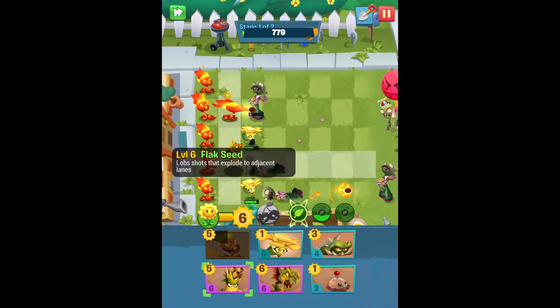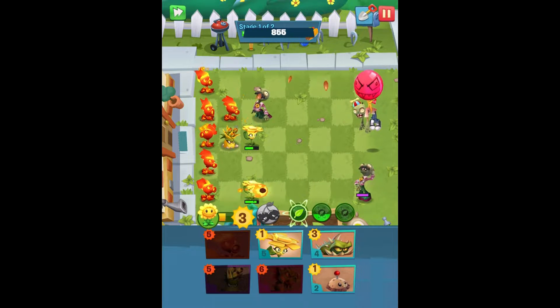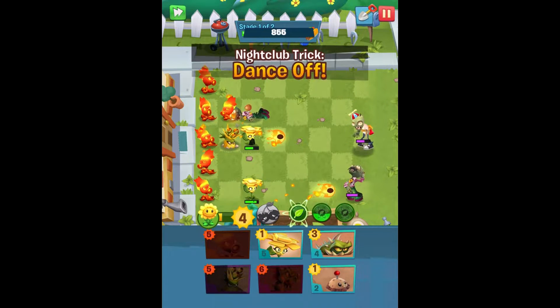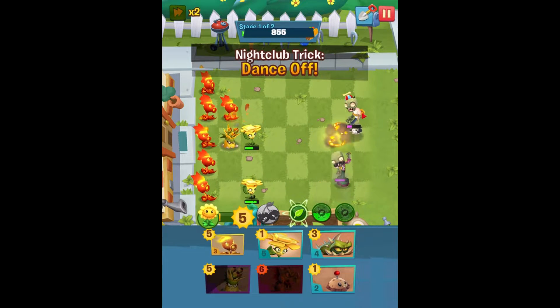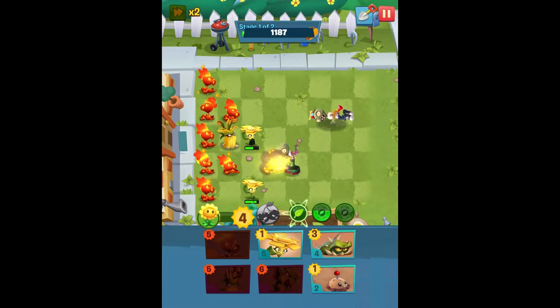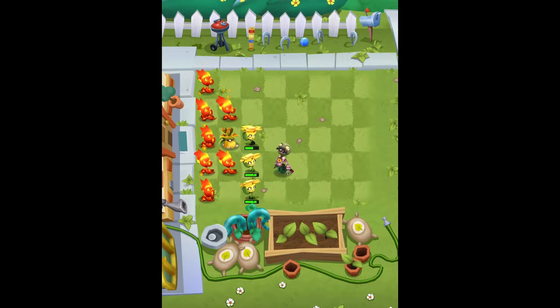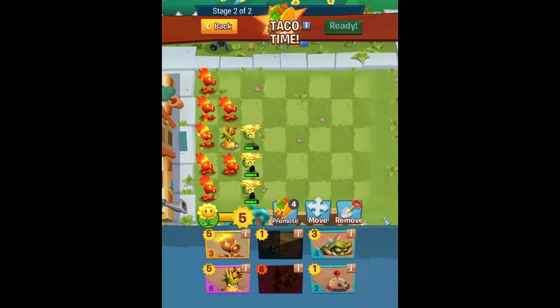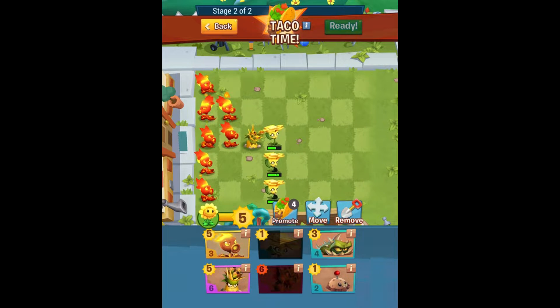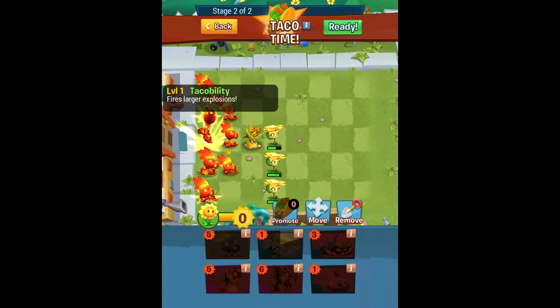These guys aren't outputting as much damage as I typically prefer. This wave is about to end anyways — nightclub trick dance off again. They start dancing around. I'm a little surprised, I was hoping their damage output would be a bit stronger than that, but it's not bad, it's just not as good as I was hoping. We'll put down another fire peashooter because I have the sun to do so, and we'll taco boost these guys.